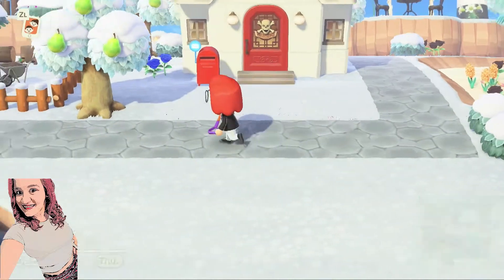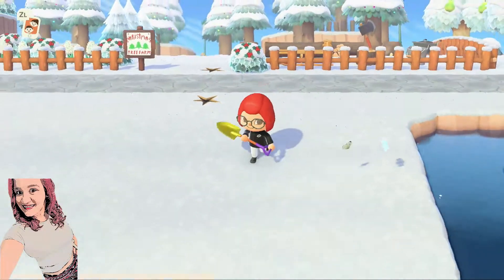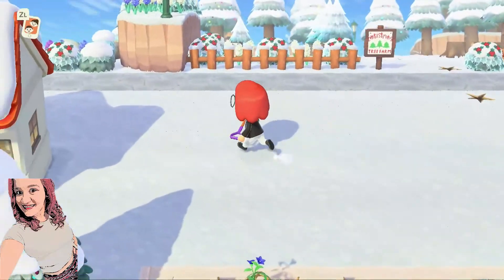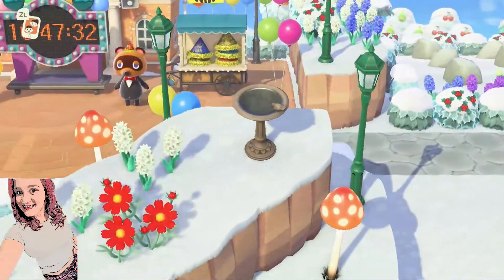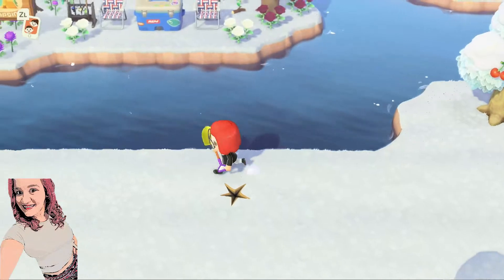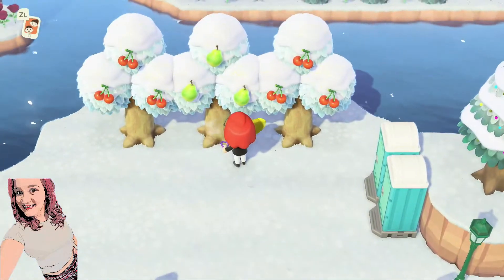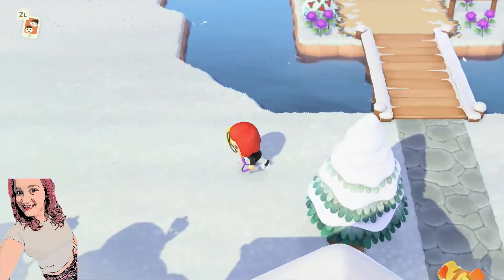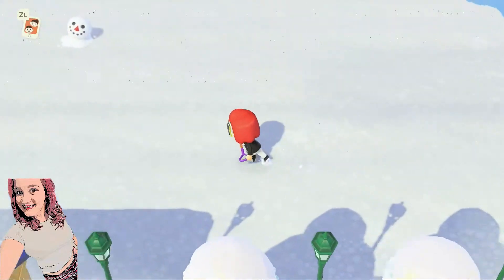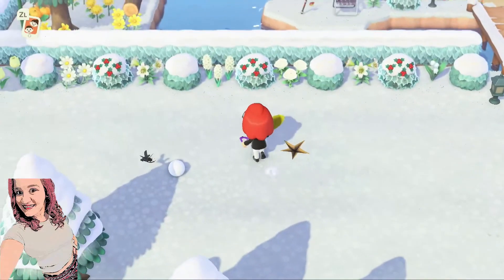Now we will walk around the island and we need to find a glowing spot. It's kind of like a gold glowing spot. These right here are going to be fossils, just so you guys are all aware. We're just walking around — you just have to find the glowing spot. It's typically in some open area that you have.